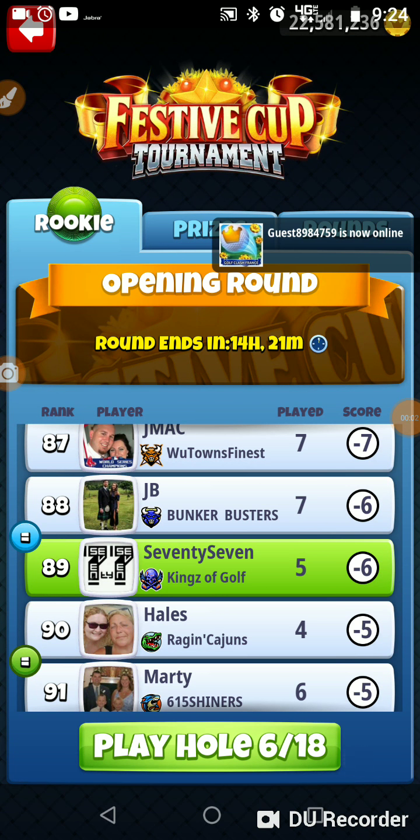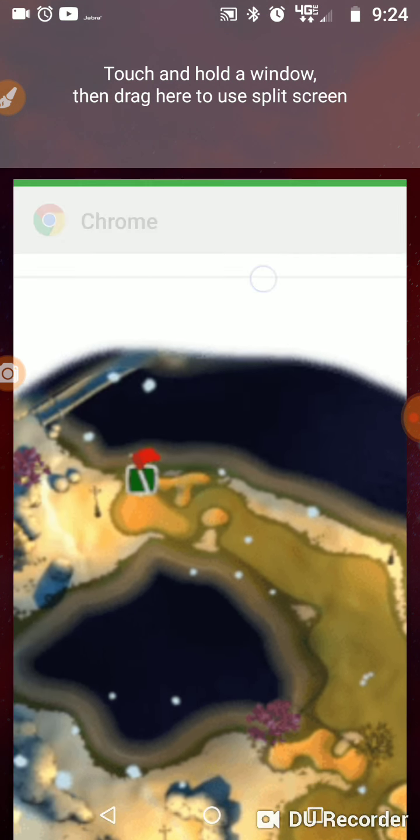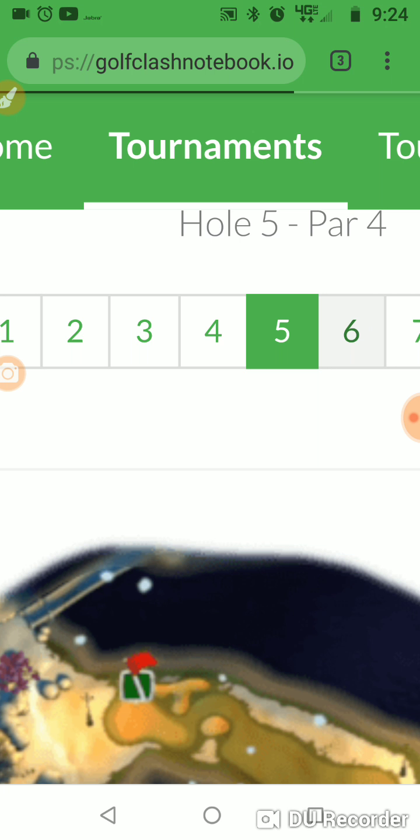Alright, we are on hole number 6 of the Festive Cup. We're in the opening round in the rookie division. Let's go to Golf Class Notebook and check out hole number 6.